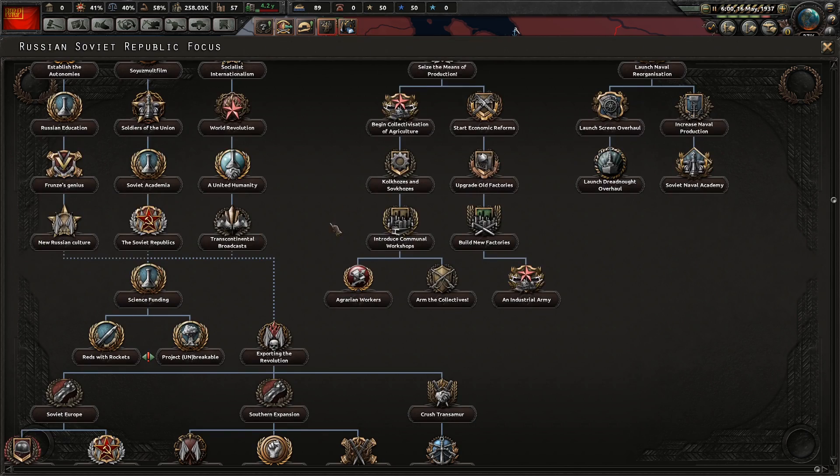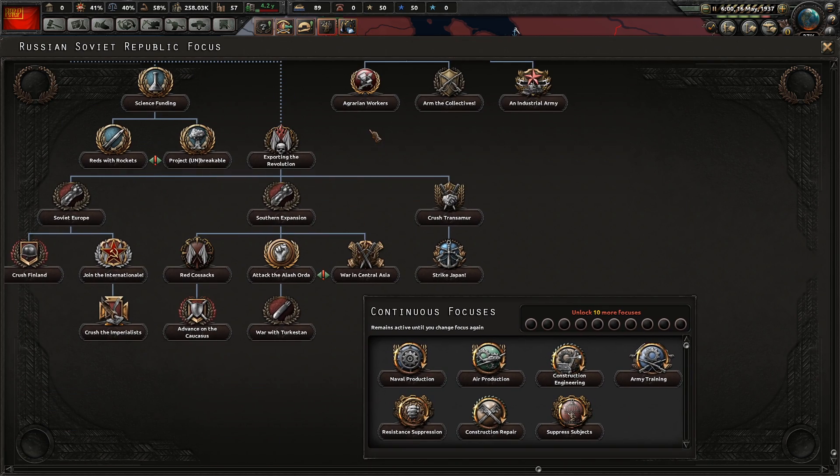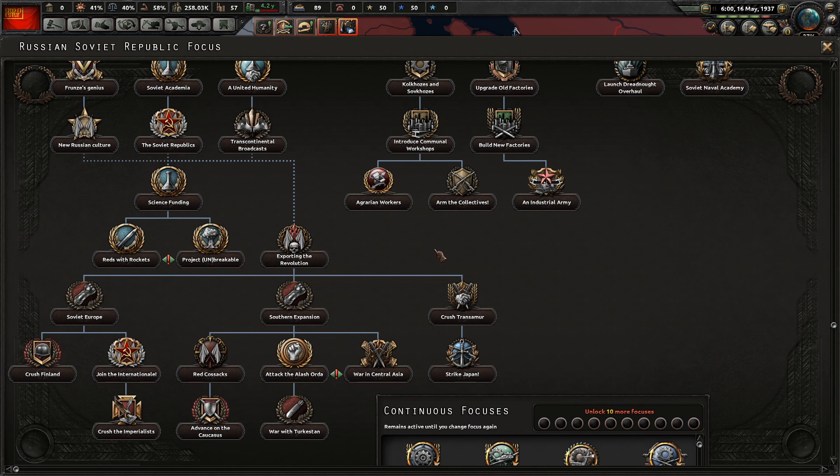Our first decision will be focused — not that long, but that's fine. Six military factories — lovely.